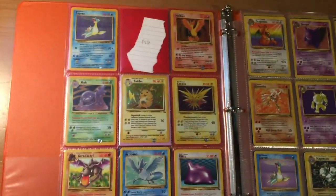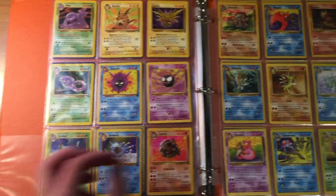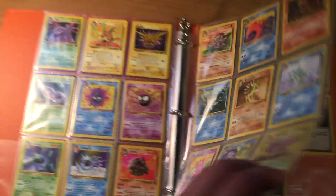And if you keep going through the set, we've got a Magneton PSA 9. So that's it for the PSAs, and then here's just the rest of the completed set.